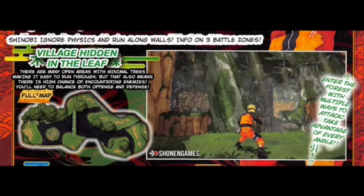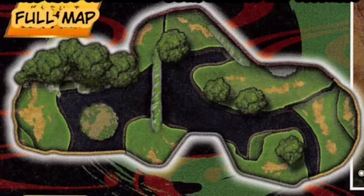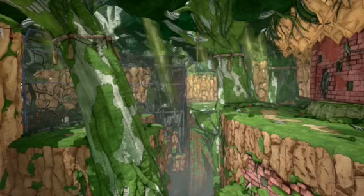They announced three new maps. The Hidden Leaf has many open areas with minimum trees, making it easy to run through, but also means there's a chance of encountering enemies — you need to balance both offense and defense. This is what it looks like from the top view, and this is the map we've been seeing over and over from everyone's gameplay out of Japan.